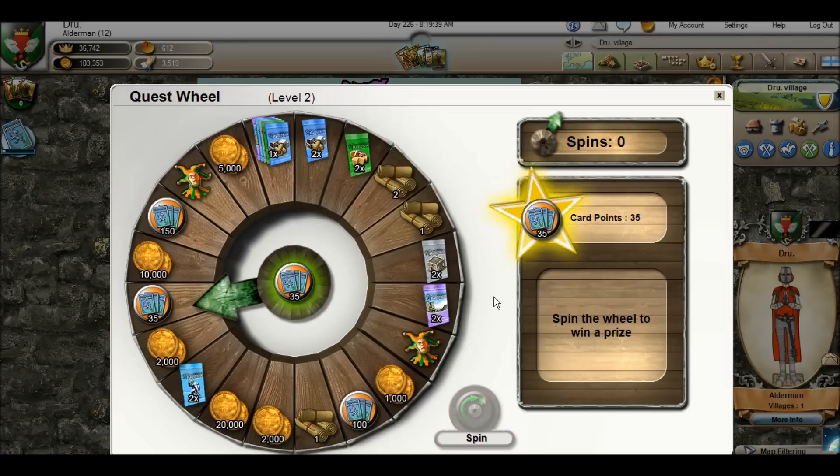All right, now as you can see there, I got 35 card points, which actually is a pretty good wheel spin because I get to use it on all worlds. If I would have gotten a research point, gold, or higher up in the levels there's faith points in this wheel as well — if I would have gotten those it would have stayed on this world. But because cards and card points are universal, I can use those in all game worlds.